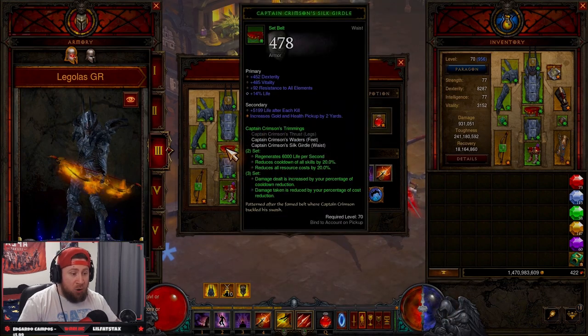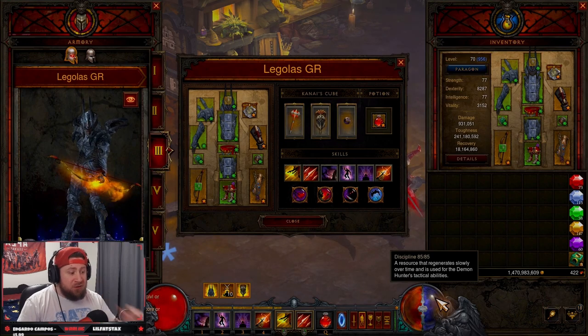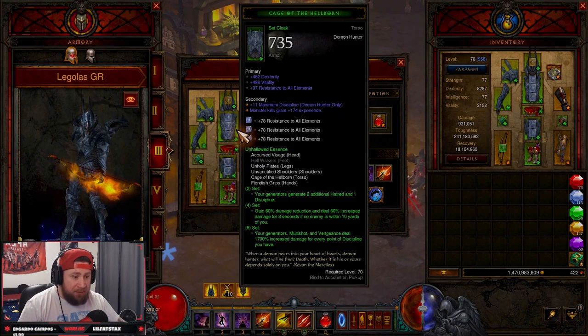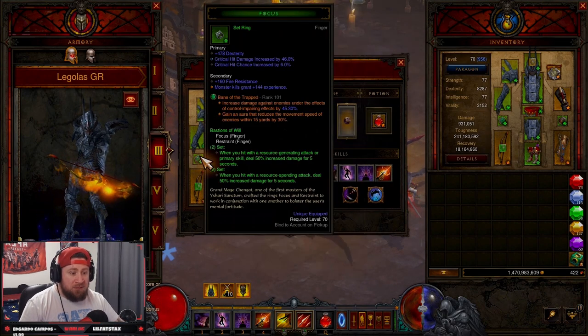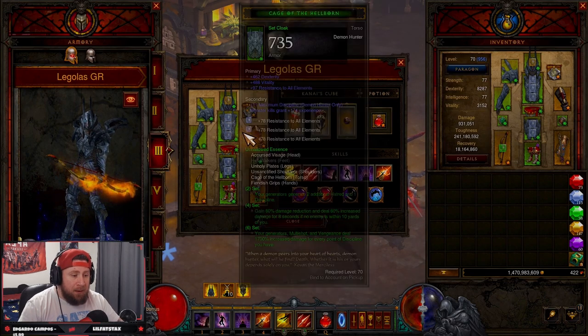Discipline is everything — we need it as high as possible to deal maximum damage. We combine that with the Captain Crimson set for cooldown and resource cost reduction, since we're going to be spamming like crazy. Then we have Squirt's Necklace for double damage, Focus and Restraint for more damage, and Wraps of Clarity for damage reduction, which is huge on this build.